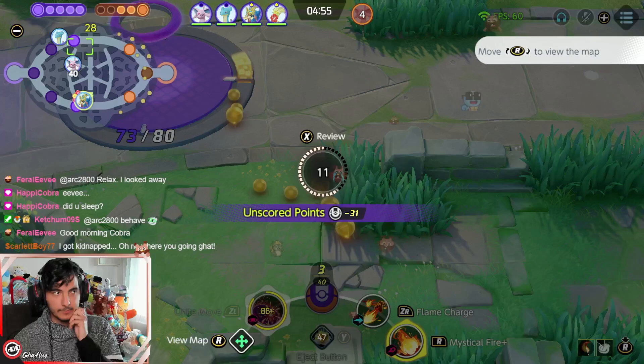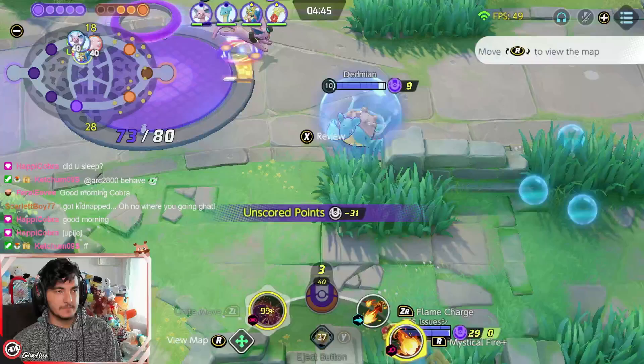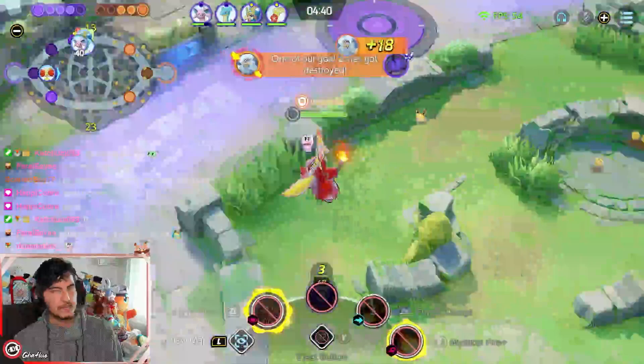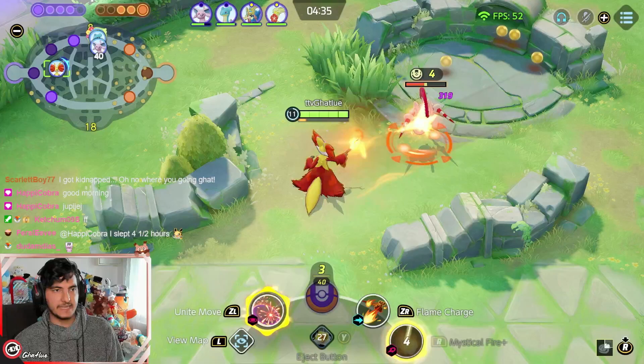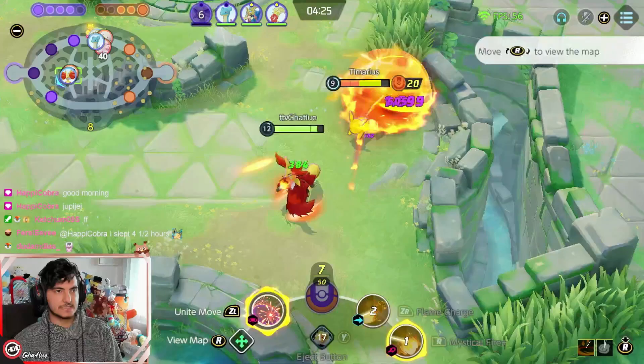One mistake Delphox players make is they face-check the enemies. Instead, just play from the back — use Mystical Fire and then Flame Charge to dodge enemy abilities. That's better than going forward with Flame Charge and then Mystical Fire. You only go forward with Flame Charge and Mystical Fire when you think you can execute enemies or disengage really well with your eject button. Usually Delphox is a Pokemon where you just spam abilities on the enemies and then run away.